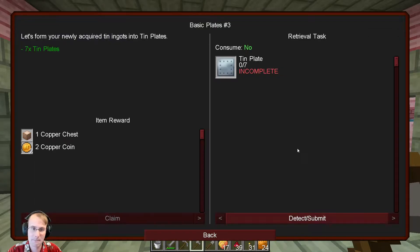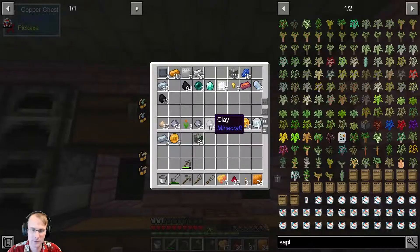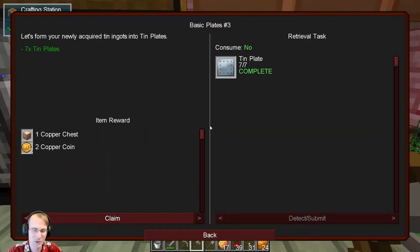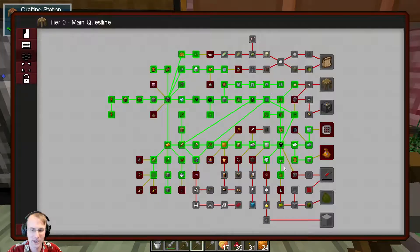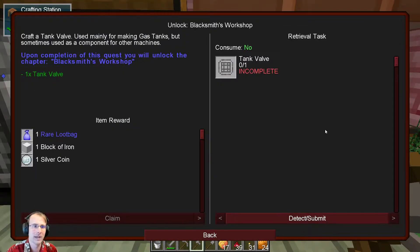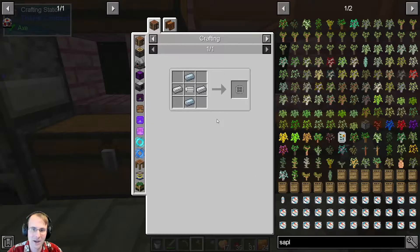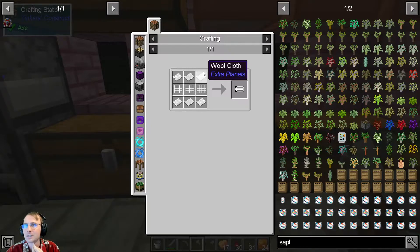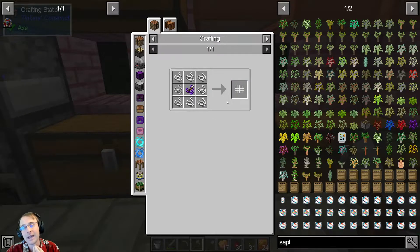The next step is getting basic tin plates — we need seven tin plates, which should not be hard at all. Oh, we got some more tin, so we're going to get these going. We need seven of these and then we'll possibly take a bit of a deviation. So we've got our tin plates and we're going to claim — we get another copper chest, which is fantastic. Now to get the blacksmith's workshop questline unlocked we need to get a tank valve.